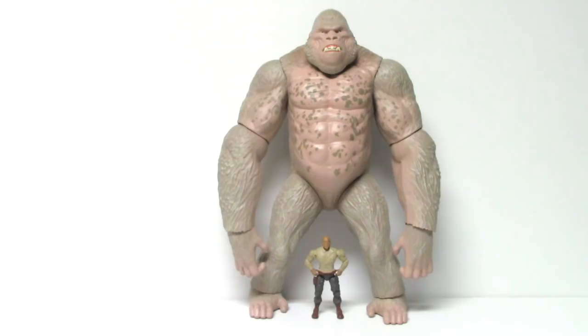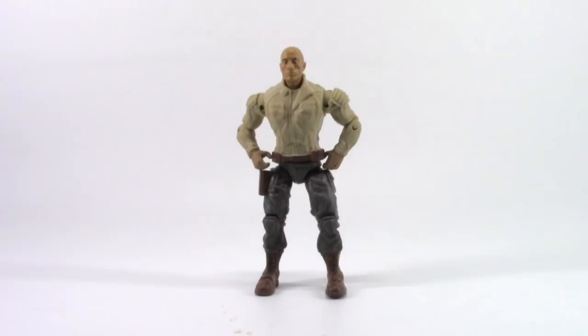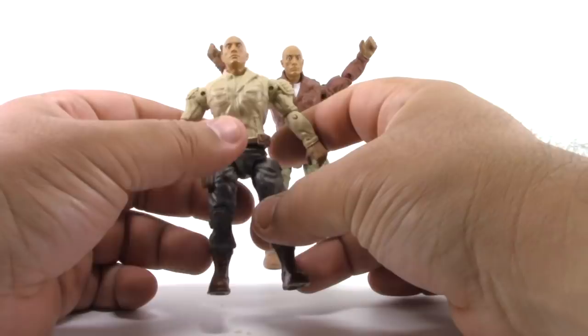Let's have a quick look at The Rock. We already looked at the articulation and I talked about him in the Canister Contact George set — if you'd like to know more you can check out that video, link in the description. The tan version comes from the same mold as the new one, and the leg on this one actually works much better, so the maroon Rock I got must have been a dud.